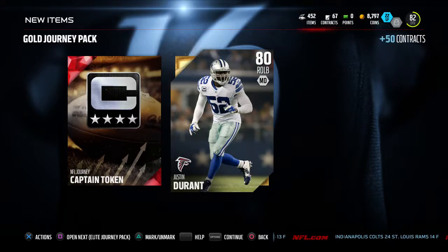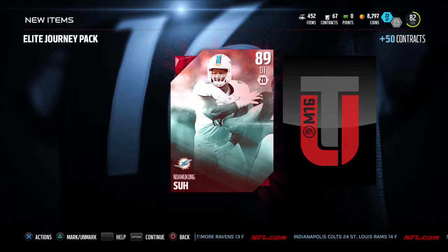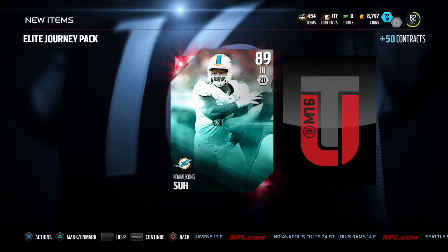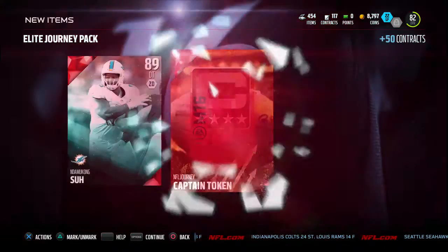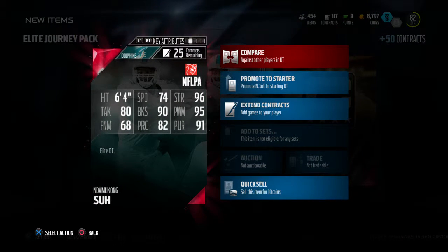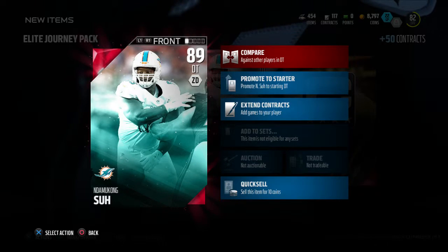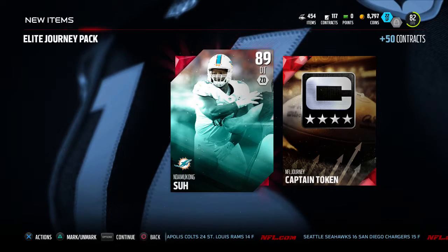Here's the elite journey packs — and we get Domican Sue! What a pull — elite 89 DN. Oh man, that's a perfect pull. That's going to shut down the run game out there. That's a great pull. We will put him in as a starter right away.